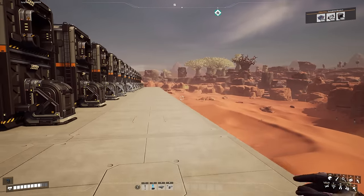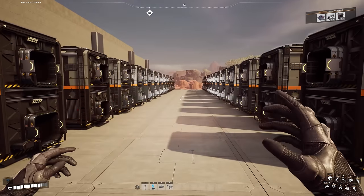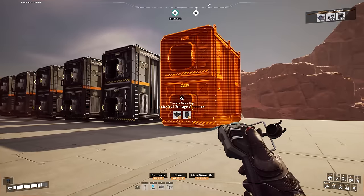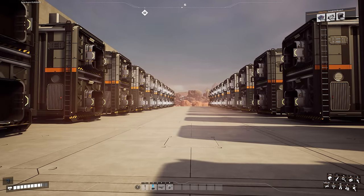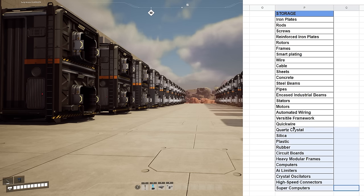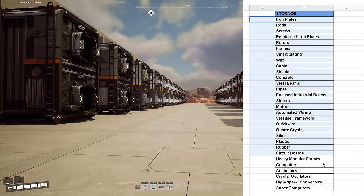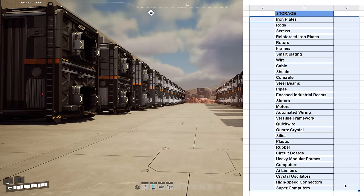One thing I've got to worry about is the amount of belts coming in. In total I put down 26 containers, and the reason is this spreadsheet I keep to stay organized — you can see the items I want to bring here because I like to bring everything up to heavy modular frames and computers into my starter factory.